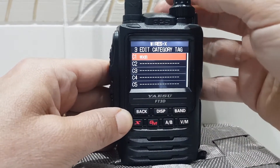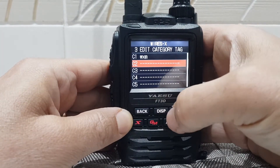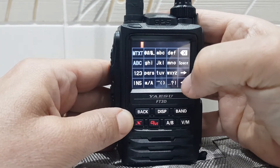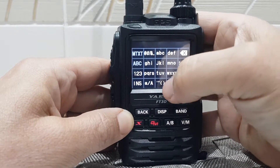Hit that and I've already put one in there. Let's say I want to edit this one, C2. Use the DISP and then, in the normal way, give it a name. So you could have one group with just YSF and then you could have another one with rooms.